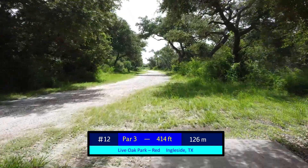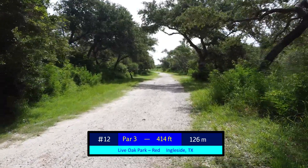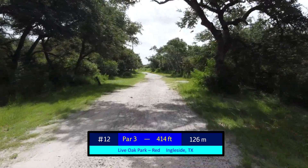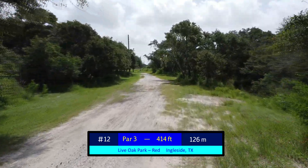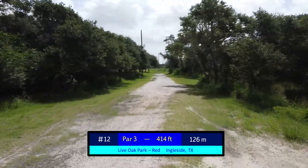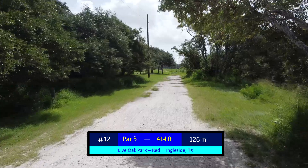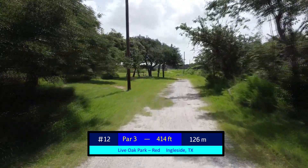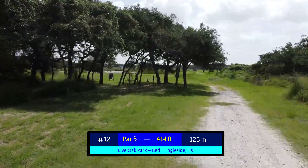While other holes were pretty straightforward, hole number 12 is literally straightforward at 414 feet. From the tee box, you want anything very straight down this caliche road, and ideally as far as you can, giving you a reasonable right-to-left upshot. Anywhere in the middle of the road gives you a nice, solid, clean look at the basket to get your par.